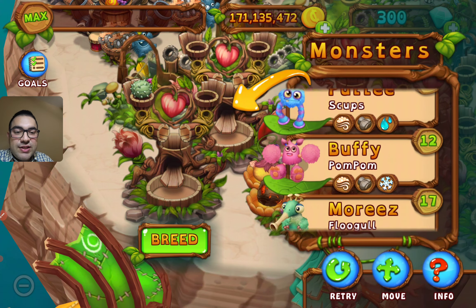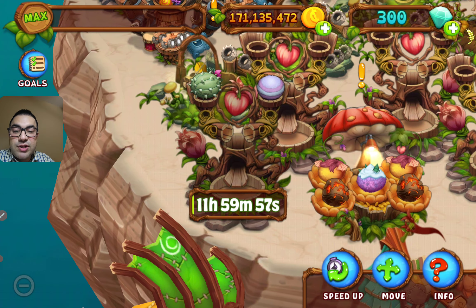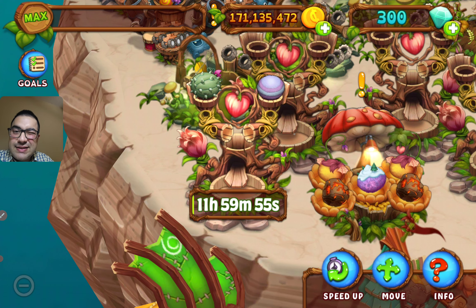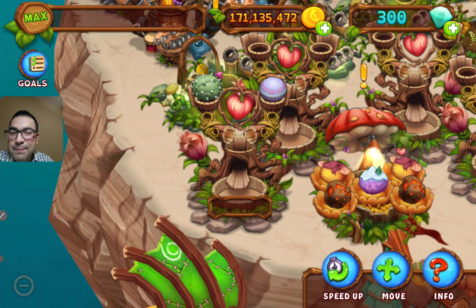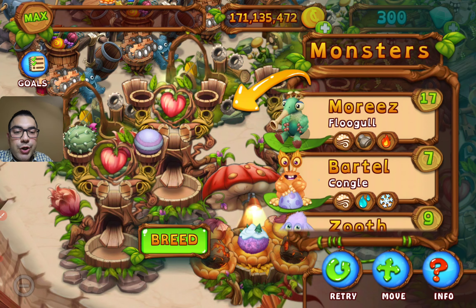The breeding combination is Barb plus Weddle, and we will try our chance in the breeding structure. It will take some time. The results might be Barb or Weddle - we will see later on.